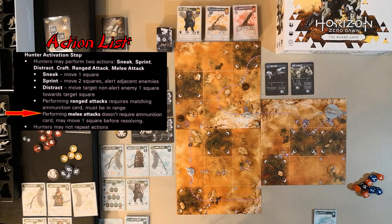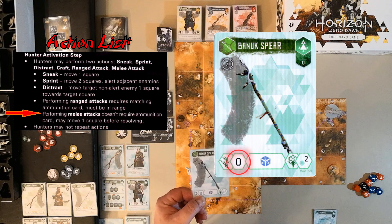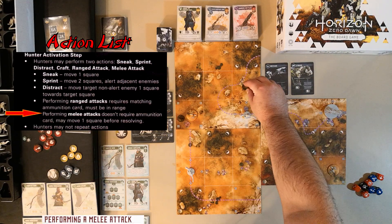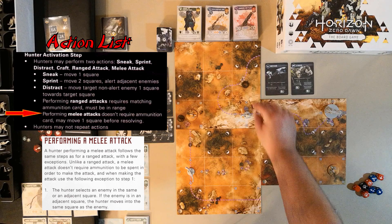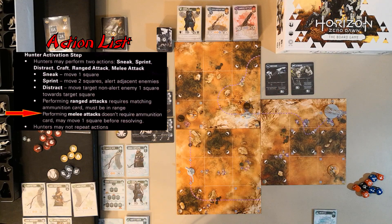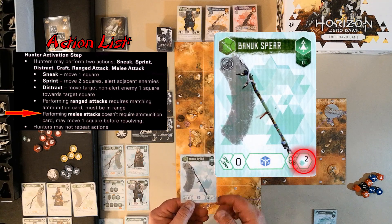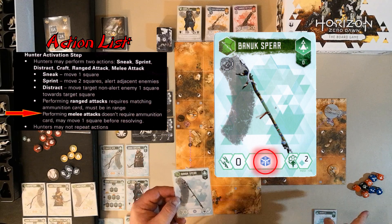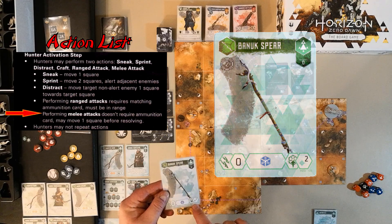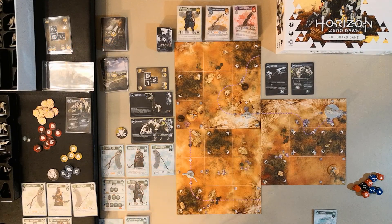The other attack form is melee, using your melee weapon. Melee weapons have a range of zero, but when you melee attack you move into the square with the enemy. So as long as you're adjacent to the enemy's square you can declare a melee attack and enter that square. Melee weapons also show their dice and critical effect. Interestingly, the Banuk's spear gives a blue die, and while blue dice have no critical symbol, the critical effect still does two damage and freezes the target.